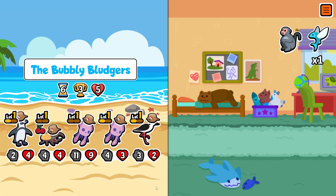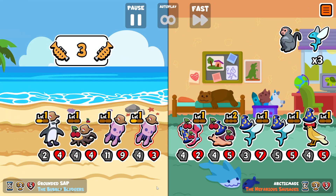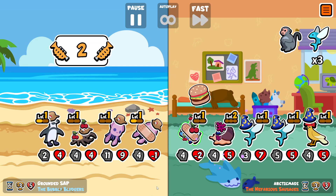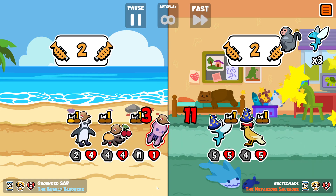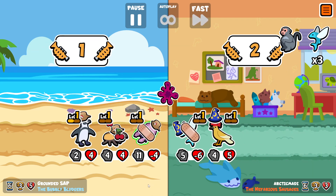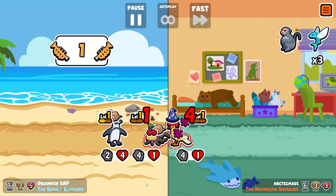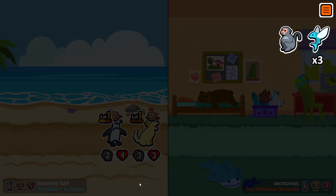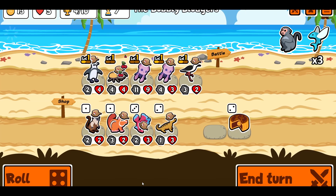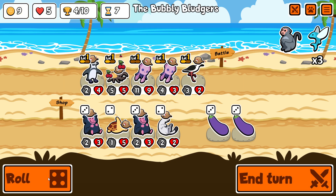Buying avocados is just generally good if there's nothing in the shop that you want. I feel like I'm rolling a lot in this pack and not finding what I need. I wonder if that's something to do with the fact that there are so many tier fours. And again here the ink works out — I think we would have won anyway because of the golden retriever, but it's still nice to see the ability actually doing something.